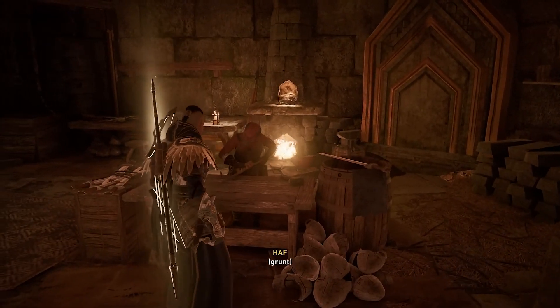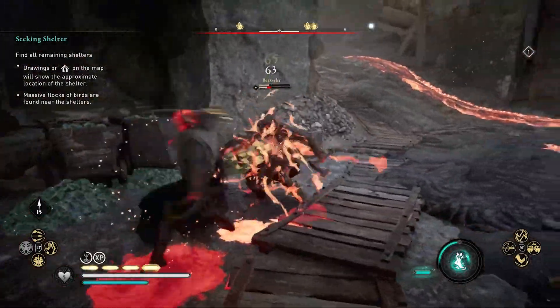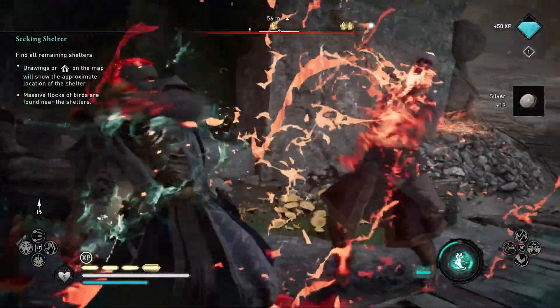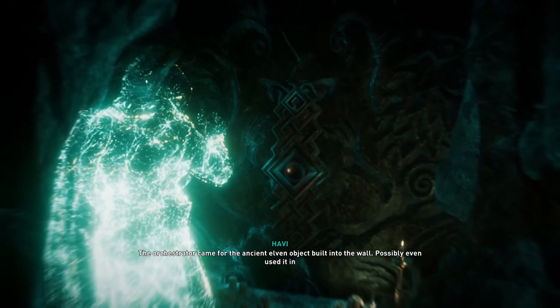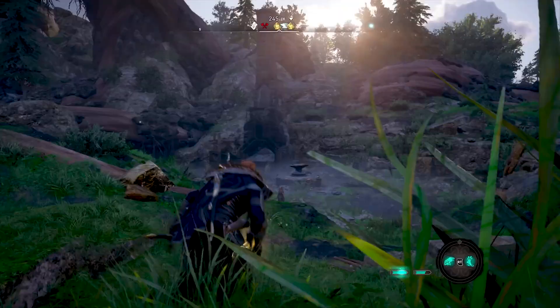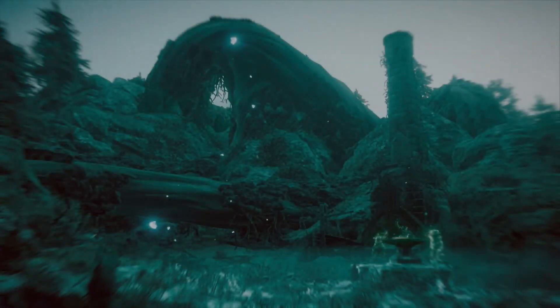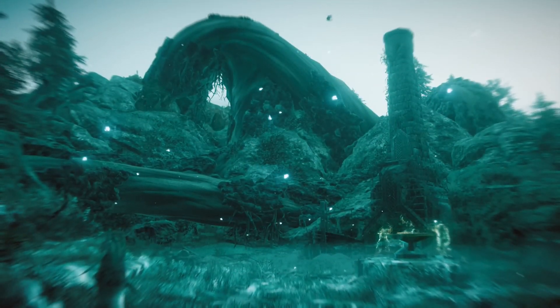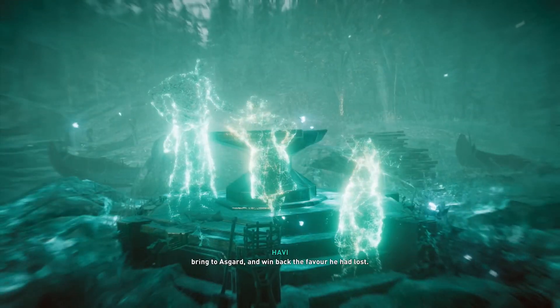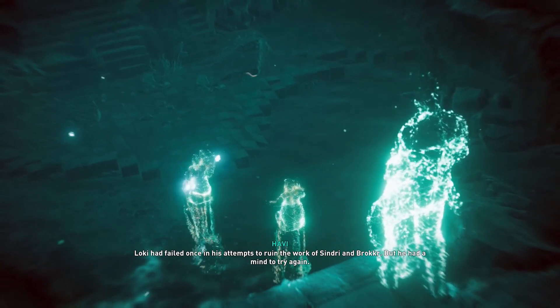In Norse mythology, the dwarves are renowned for their craftsmanship and created some of the most powerful items in the Nine Realms — and some of the coolest, if I'm being honest. Dawn of Ragnarok pays homage to six of those legendary creations through its mythical memories. You can unlock these events by finding specific anvils called smitas throughout Svartalfheim. Each smita triggers a memory for Odin related to the item at hand, telling the story of its creation and how it relates to the Aesir. The six stories shown in the mythical memories, when put together, tell a classic tale of Loki's mischief.